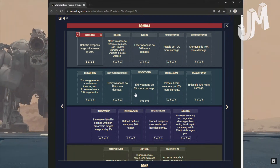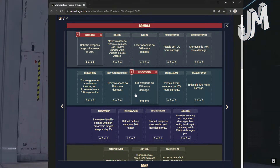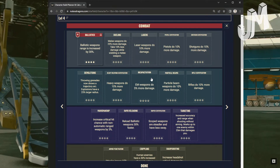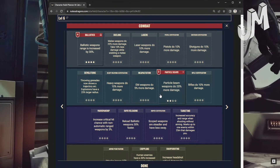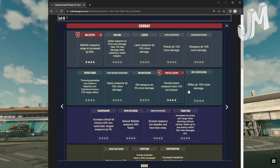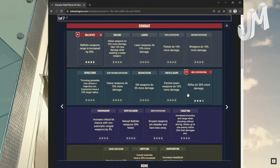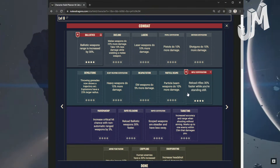Incapacitation: EM weapons do 5% more damage at level 1, 10% at level 2, 15% at level 3. Level 4: EM weapons have a 15% chance to do 300% EM damage — essentially a crit. Particle Beams: 10% more damage at level 1, 20% at level 2, 30% at level 3. Level 4: Particle beam weapons now have a 5% crit chance. Rifle Certification: 10% more damage at level 1, 20% at level 2, 30% at level 3. Level 4: Reload rifles 30% faster while standing still.